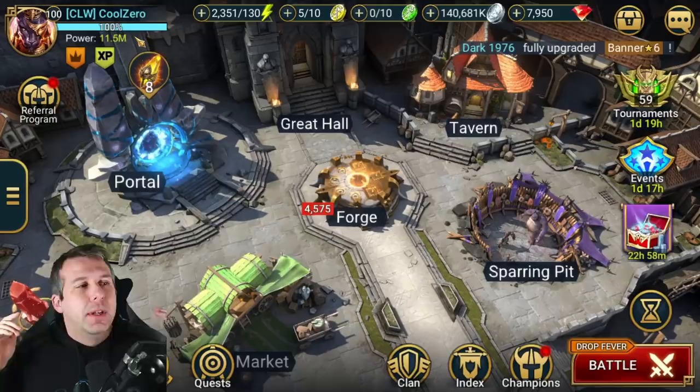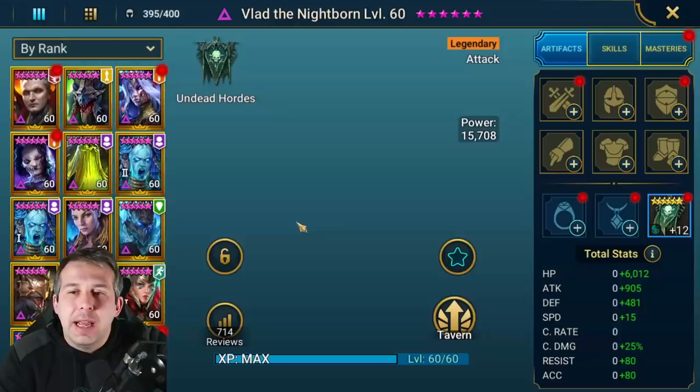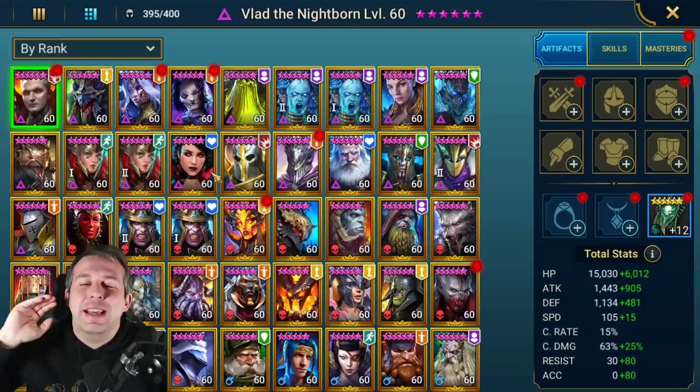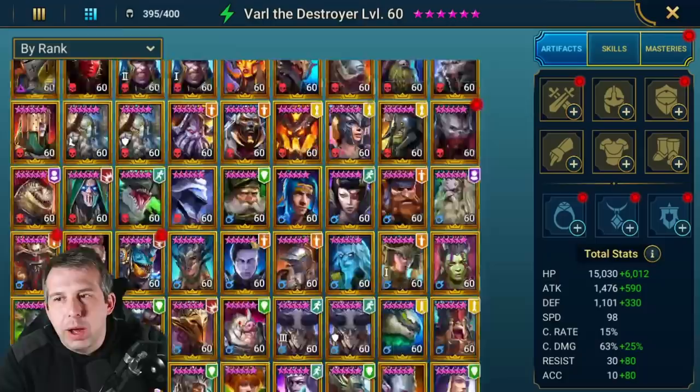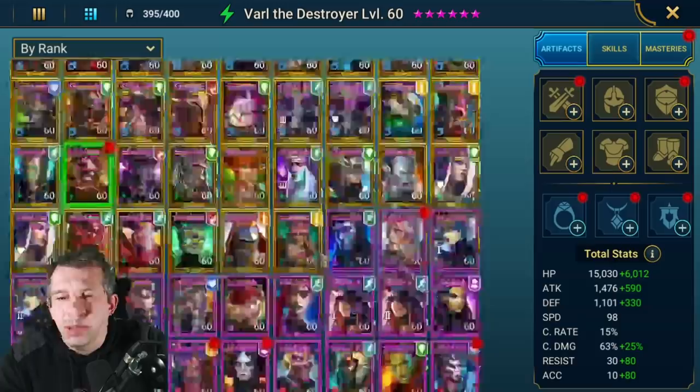Hey guys, this is HellHades. This is a Raid Shadow Legends video. I managed to get onto CoolZero's account and he has got everything - he's literally got it all. He's basically saying to me, 'HellHades, do you want to borrow the account? I've just got Dark Kael.' I was like, 'Yeah sure,' logged in, and I was like, 'Damn, this account is stacked.' CoolZero, thank you for lending me the account. He's already got Romund, he's got Val the Destroyer as well.